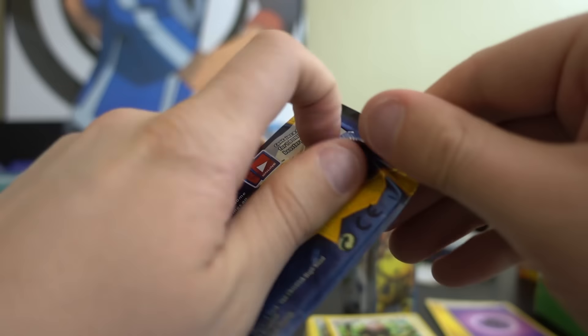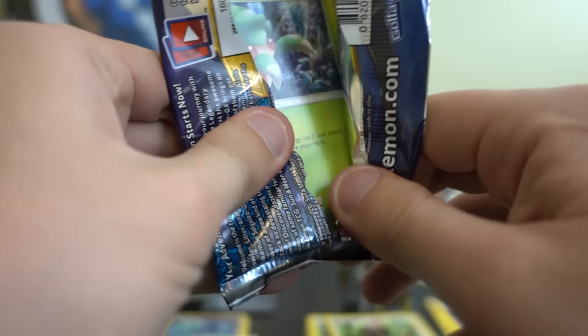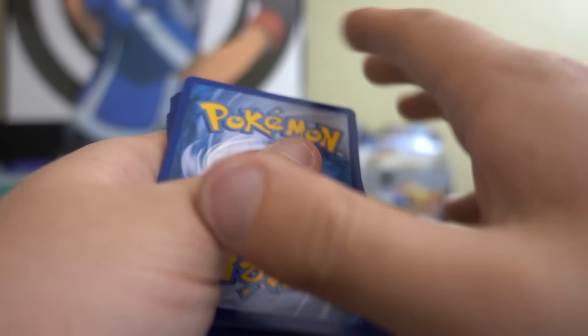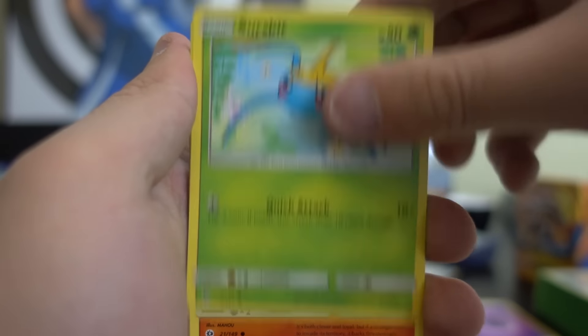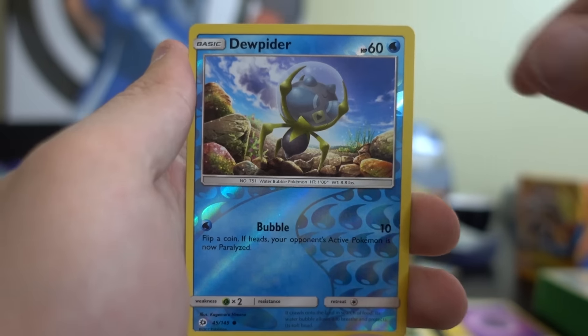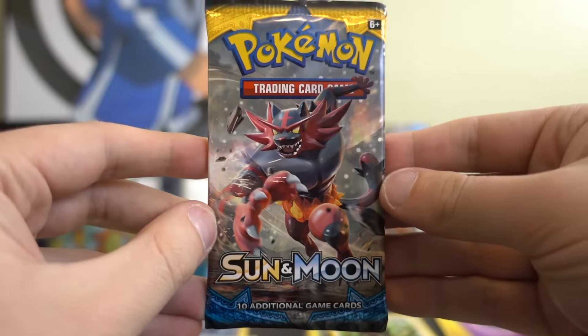Pack number eight — come on, I know this is the one that has the GX in it. This has to be. Energy, Hitmonchan, Big Malasada, Steenee, Formantis, Surskit, Growlithe, Crabrawler, Brionne, Dewpider — reverse, and Primarina.